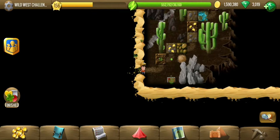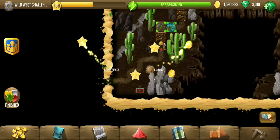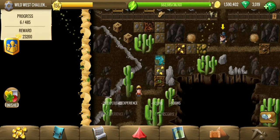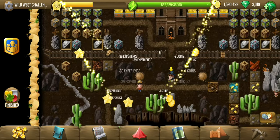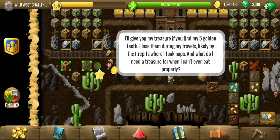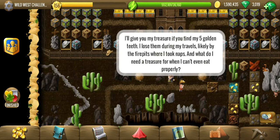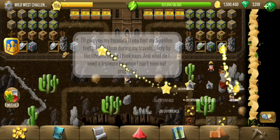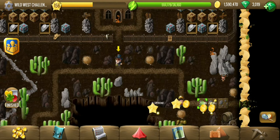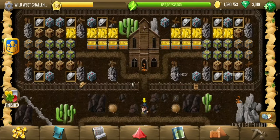Hey y'all, welcome to the first challenge of the Wild West 2 story. I ran out of speed potion, so here we go. This is a smaller one compared to most of the challenges. Let's see what we need — five golden teeth by the fire pits — and those are all the rewards that you're going to get.